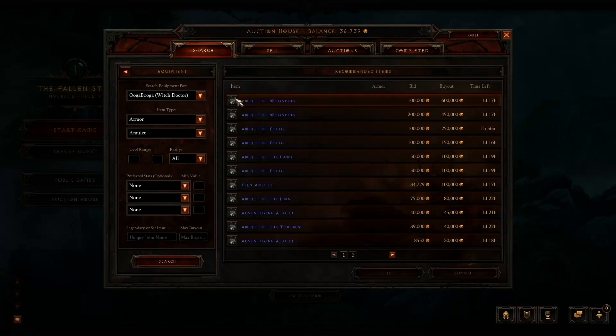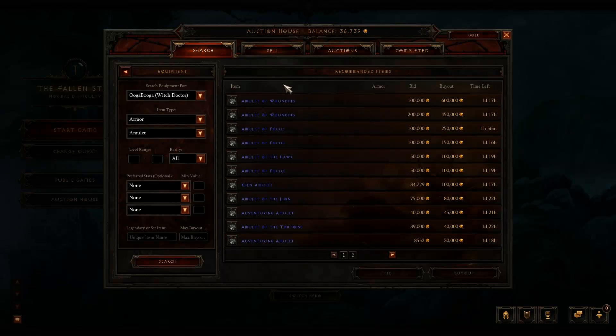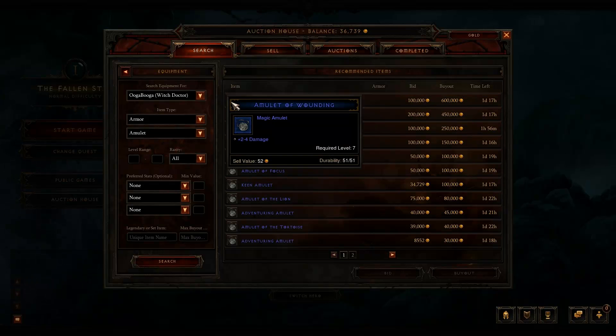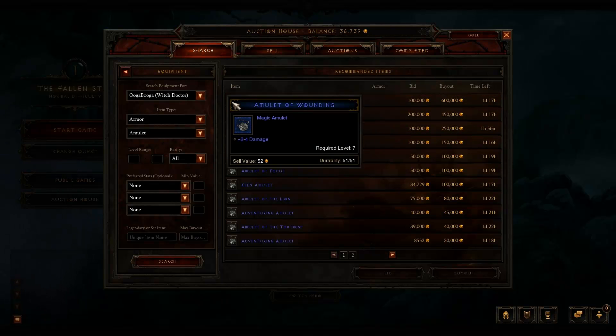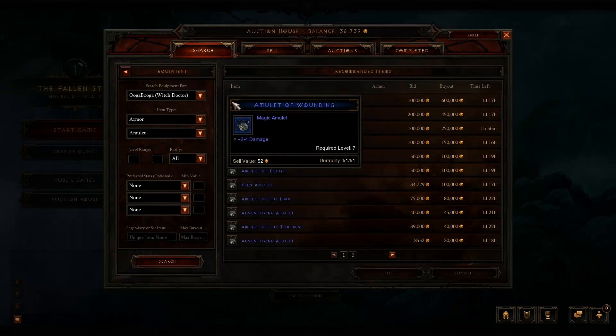As you can see there are quite a few amulets still for sale since they potentially took them out of the beta. In patch 14, the bids and buyout prices on this stuff are kind of astronomical for a plus-two-to-four damage amulet — but you'll see that in the beta. It shows you the bid here, the buyout there, and time left. You can hover over it and it shows you what the item is.